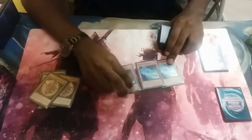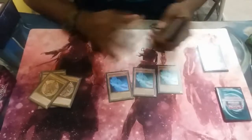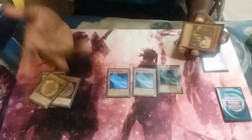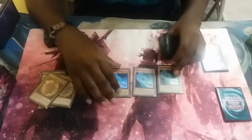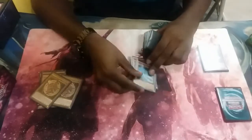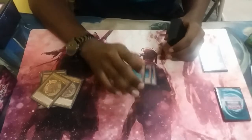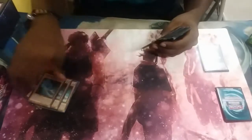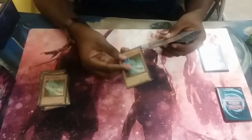Next we have our best searcher in the deck: Magician's Rod. You normal summon him and search any Dark Magician spell or trap card. At the same time, he can't search Timaeus, which is pretty sad because the new fusion is pretty good. But he brings himself back, so he's just solid.